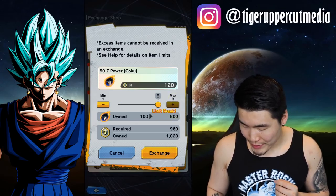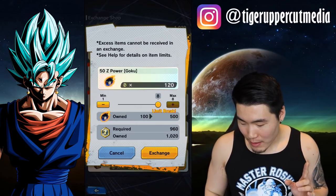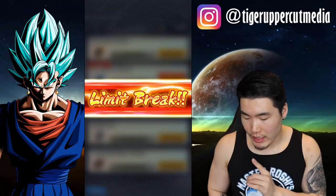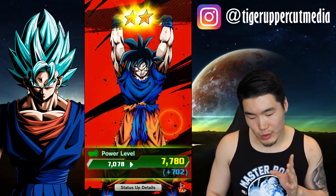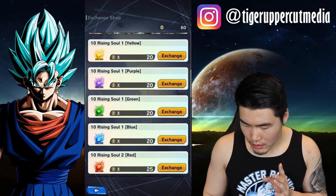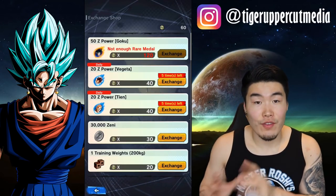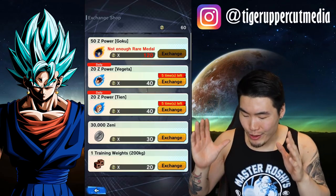Oh, we can limit break him! I wasn't completely prepared, but we're going to buy all the available Z-Powers for this Goku so we can limit break him. He's going to go to 2-star. I think we're actually missing about 50 more Z-Souls or Z-Power — whatever it's called — to get him to 3-star.